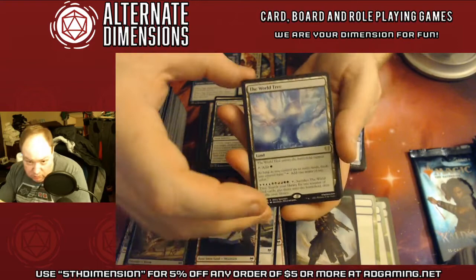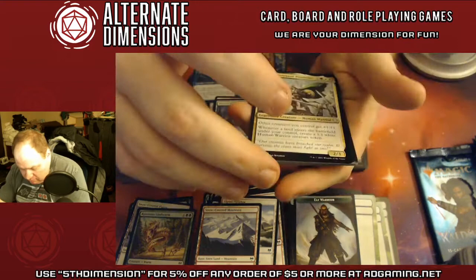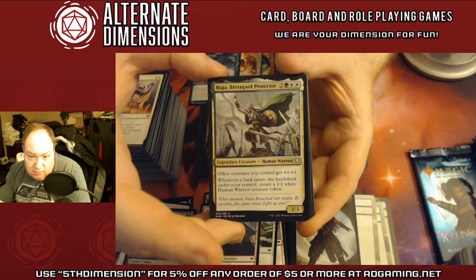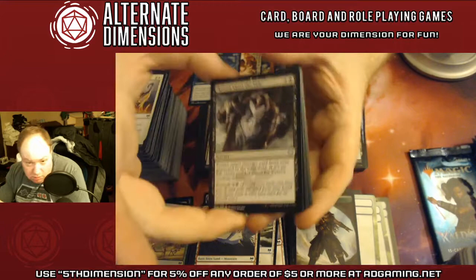Hey, we pulled a World Tree — that's beautiful. Maisha, Bretagard Protector — this one is not always an anthem, but it also makes creatures, which is awesome.